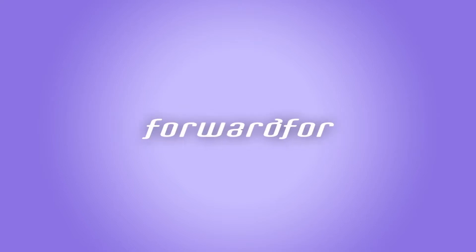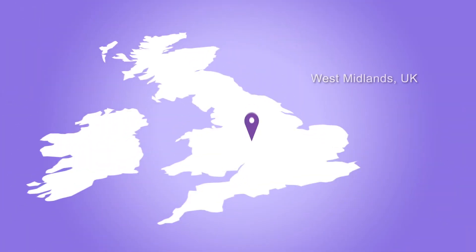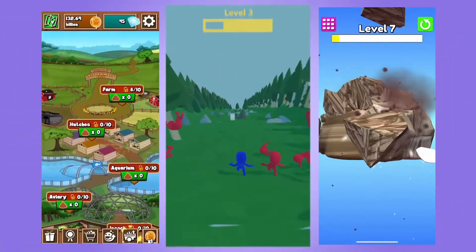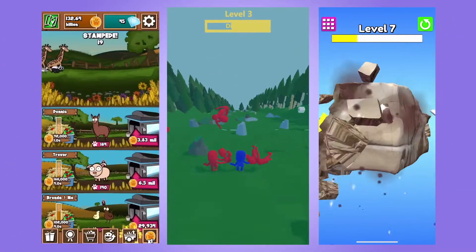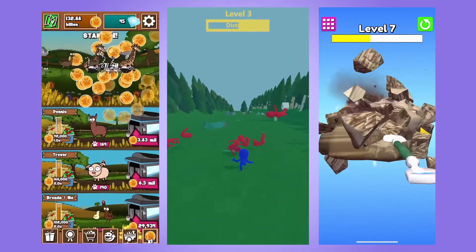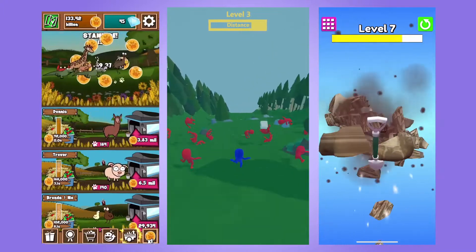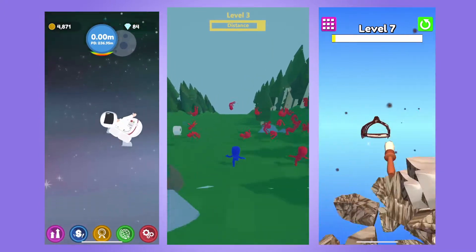Hello, we're Forward 4, a small but mighty games company based in the West Midlands, UK. We create, develop and publish our own independent mobile games. We also work closely with global game publishers to test our games in the market, taking advice to develop retention and user acquisition.